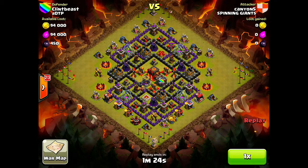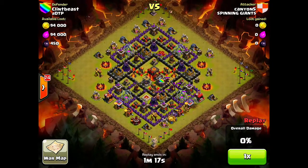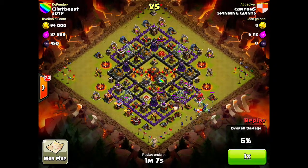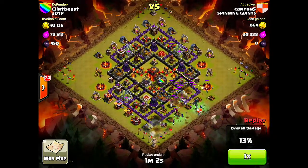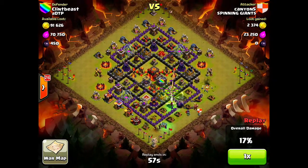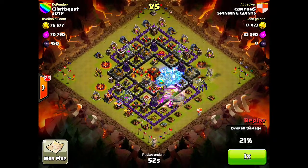Moving on to our next raid, won by my friend Canyon5 — this was the most heroic attack for a while. He throws down his two golems, throws down some wall breakers, but they do actually get springboarded. He throws down some more wall breakers and they break through the wall. He lures out the clan castle troops but waits to throw that lightning spell down, and that might have been a bit of a mistake, because those clan castle troops take out his golems very quickly. But this was a fantastic raid — that didn't seem to affect him at all. He threw down those PEKKAs with perfect placement of the king and queen. The jump spell, perfectly placed. Great freeze spell.